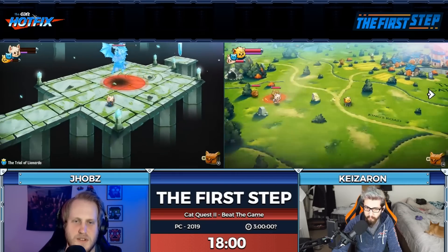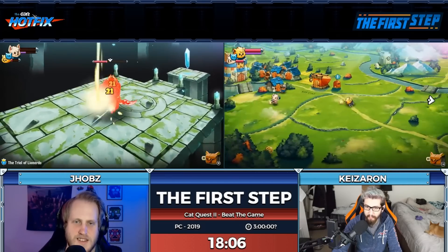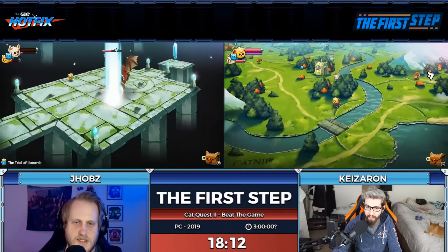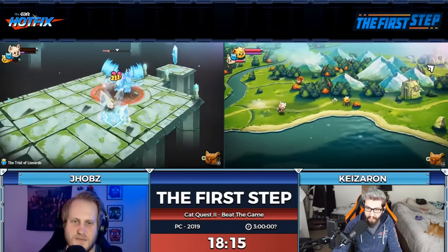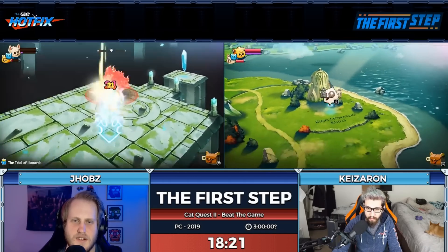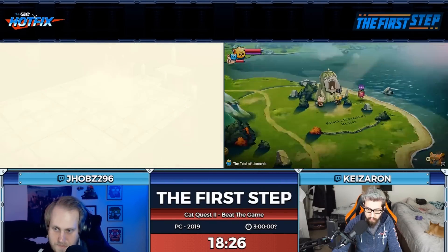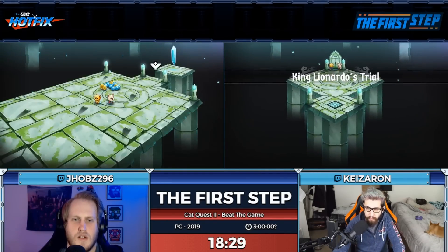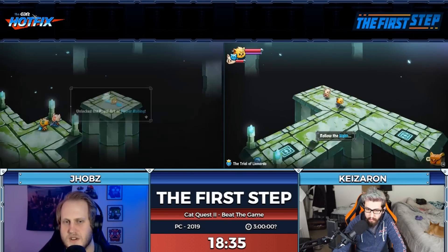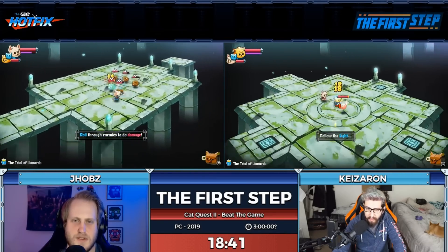I forgot to actually equip the healing spell that I picked up earlier so I should probably do that. I should also not say it out loud so that Keys knows to do it. I don't even have the healing spell if I didn't pick it up. I picked up those white mage robes for nothing. Got the level — let's get the shard. We need to collect a few shards for plot reasons.